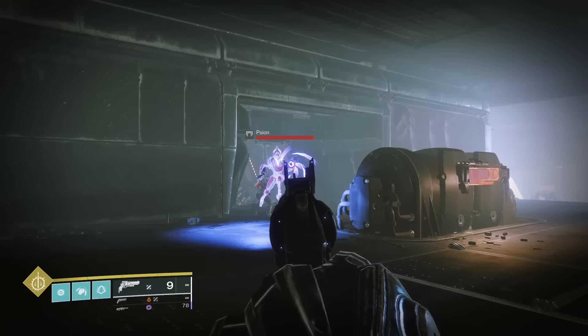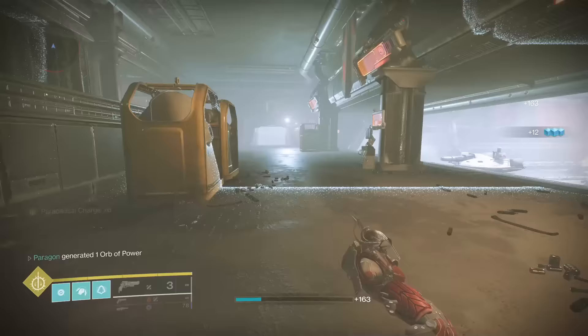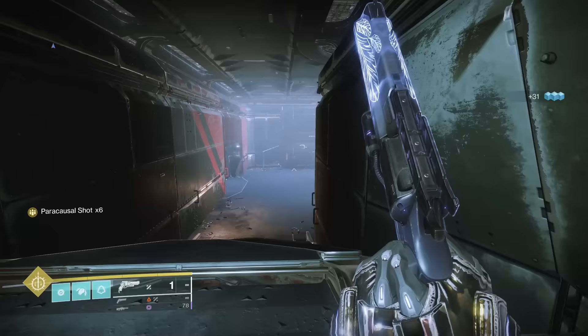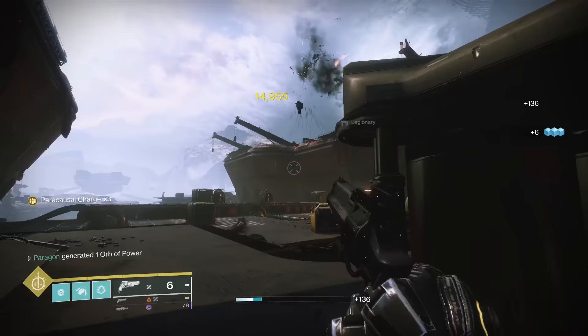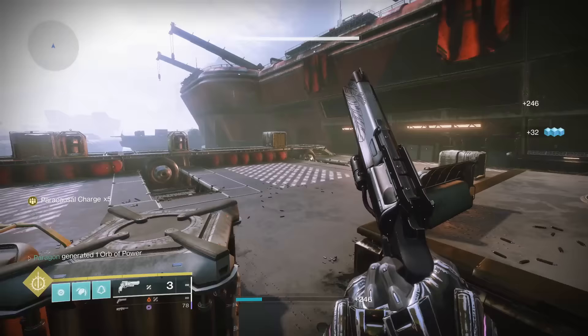Hawkmoon's catalyst increases magazine size and grants a stacking bonus to handling, reload speed, and weapon range based on number of stacks of Paracausal Charge. This catalyst perfectly synergizes and rewards players for using the gun as intended more than it already does. The only downside is that the bonus stats go away when you lose stacks by either reloading or expending the last round. Also, the +1 mag allows Paracausal Shot to max out over its regular final shot damage multiplier. Easy A tier — there's no reason not to have done this catalyst unless you cannot get it, but the gun is still very usable without it.